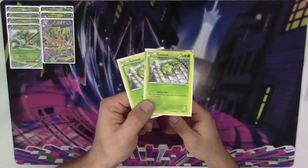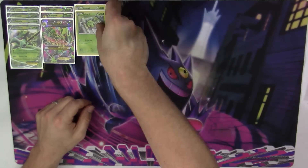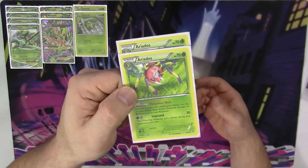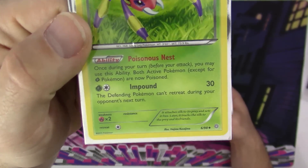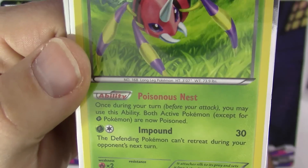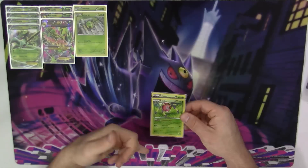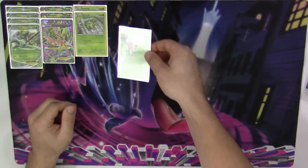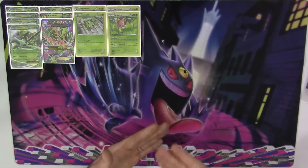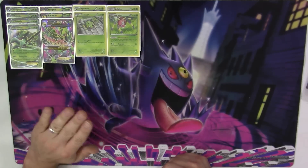Next up we've got two copies of Spinarak — a 50 HP Pokemon from Ancient Origins — and we're going to be using it for one reason only, and that is going to be our bench sitter, two copies of Ariados. Ariados has an ability called Poisonous Nest: once during your turn before you attack, you may use this ability — both active Pokemon, except for Grass Pokemon, are now poisoned. So if you've got a Sceptile in the active and you activate Poisonous Nest, you poison your opponent but you don't get poisoned because you're a Grass-type. That powers up Unseen Claw even more, because you're activating instant poison on your opponent and automatically Unseen Claw is hitting for 130 right off the bat.